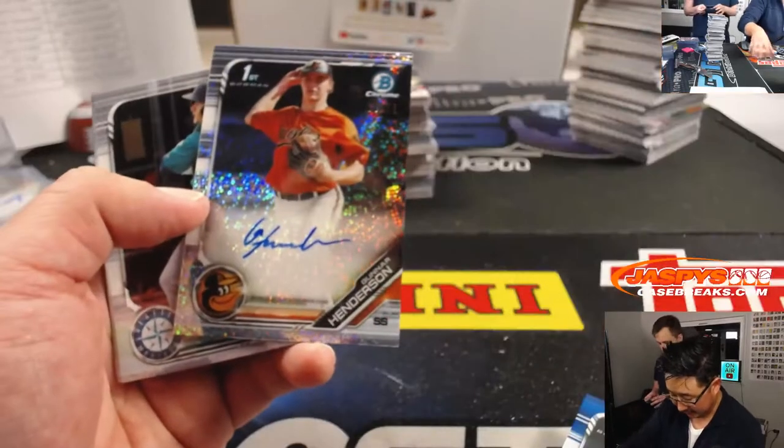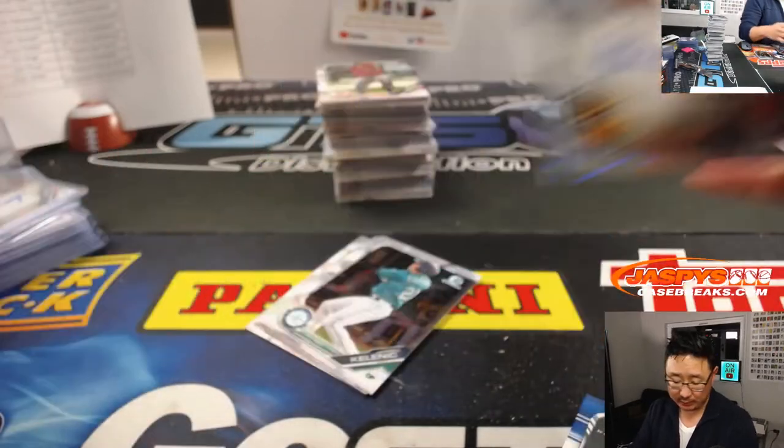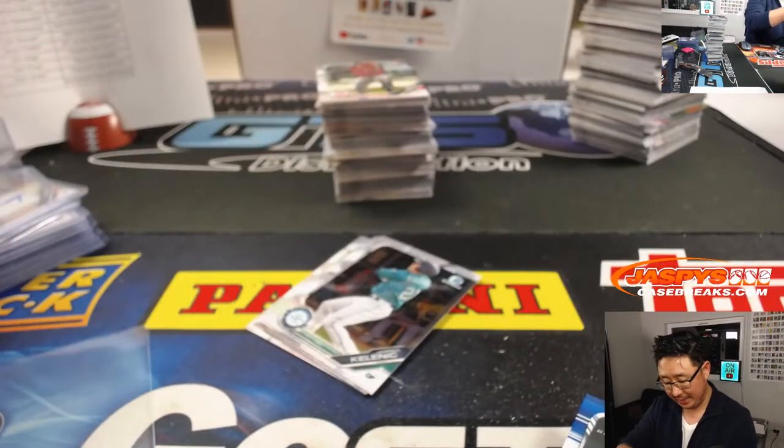And there is Gunnar Henderson, 68 out of 71, Speckle for Ken and the O's.